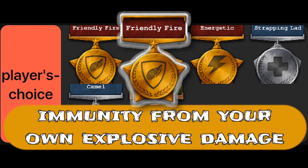Friendly fire perk is for players who are not careful with their explosives. However, it does not work on shotgun splash damage.